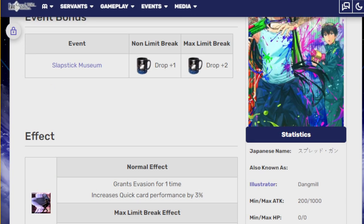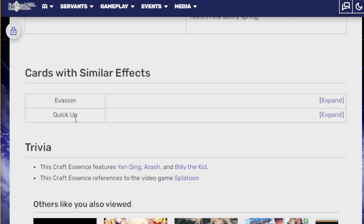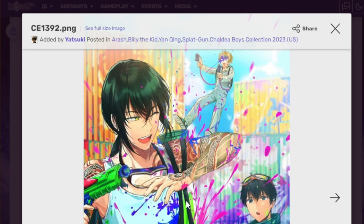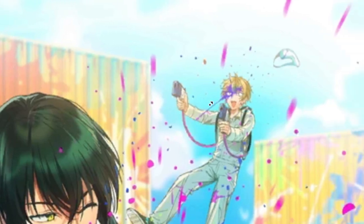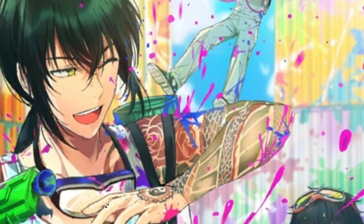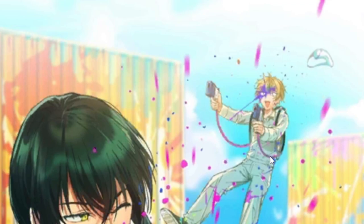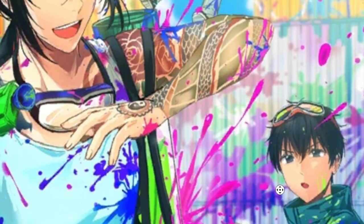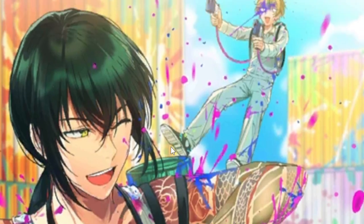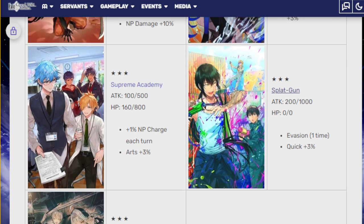Splat Gun features Yang Qing, Arash, and Billy the Kid — and is clearly based on Splatoon. Billy the Kid gets splatted right in the face, and the big question is: who shot Billy? These two are engaged in splat fun, but who's the man on the grassy knoll? Arash looks cool — I think he looks cooler in his outfits than as an actual unit. Billy the Kid looks silly. It's a good arrangement of boys, but it's a 3-star CE so it is what it is.